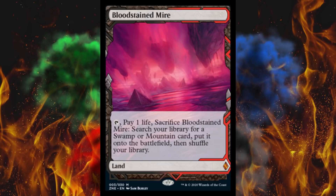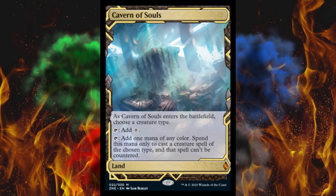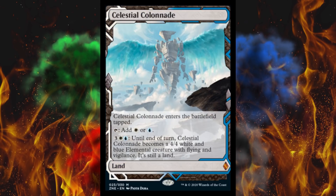Bountiful Promenade is $30. Cavern of Souls is $100 — the regular version is about $80. Then we've got Celestial Colonnade — a card nobody really plays — the regular is $6 but this version is pre-selling for $25. I think that's a little high and probably the lowest one in terms of value ratio.